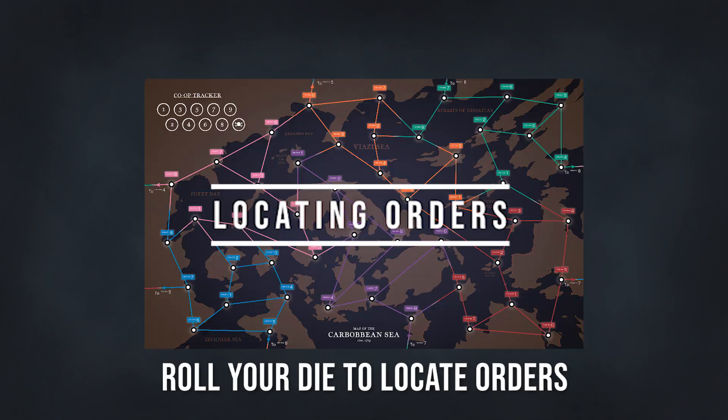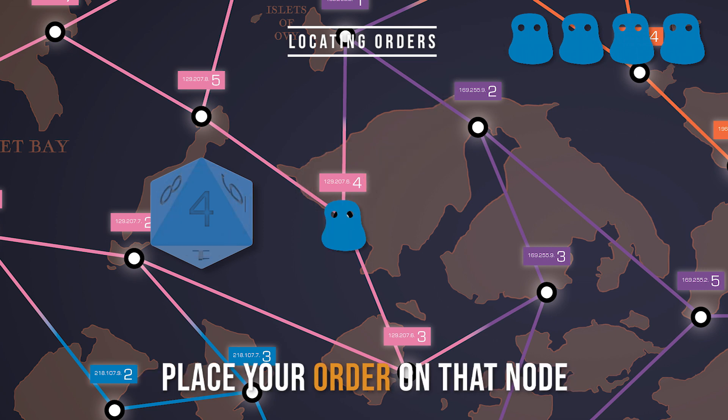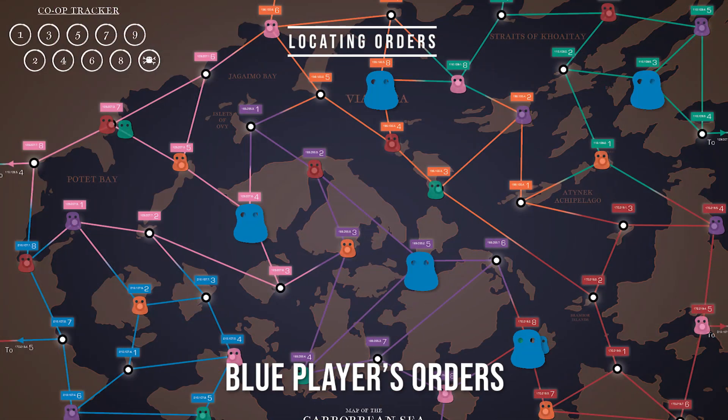Locating Orders. Roll your die in each zone and match the die number to the node number. Place an order on that node. Repeat this for all zones except your own zone. You should have one order in every other zone.